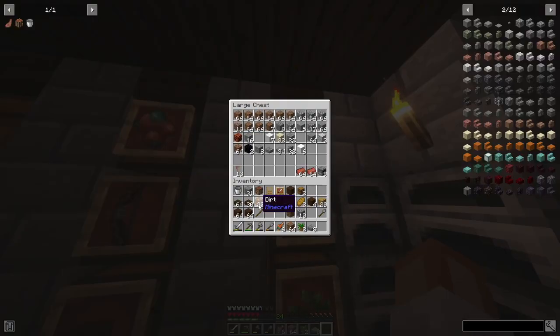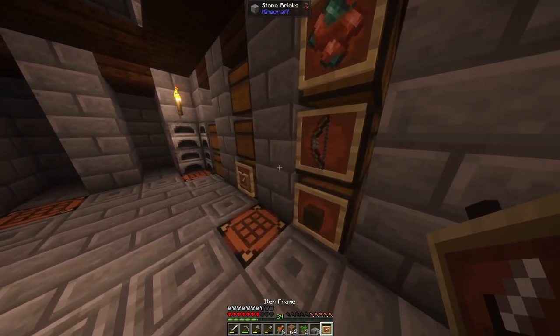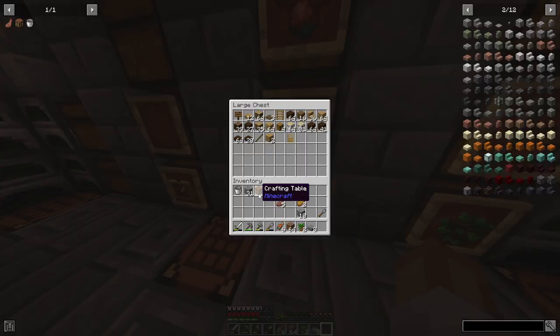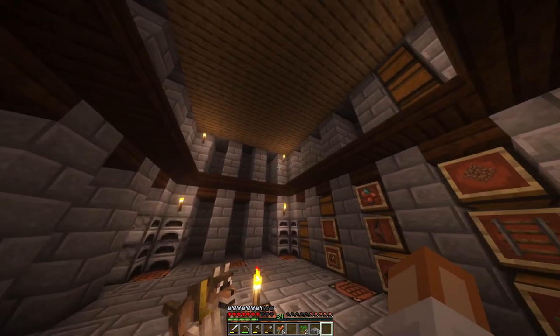Okay, all my dirt, all my wood. That counts too — that's miscellaneous. I had more of these in here, why didn't I grab them? I even had stone — why did I cook more stone if I already had stone? I'm not the smartest, but I am working towards it.